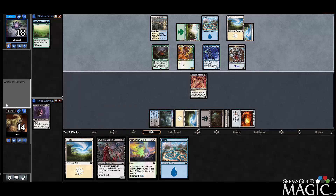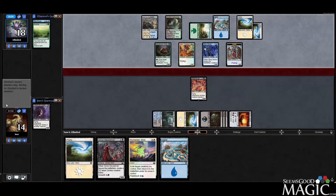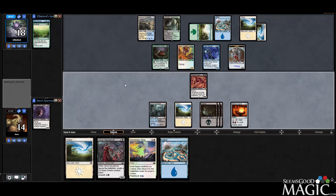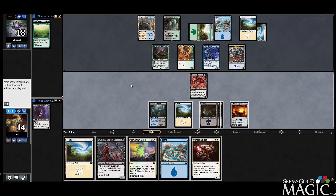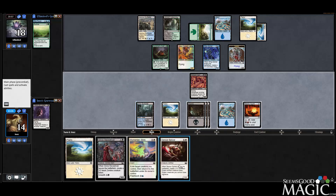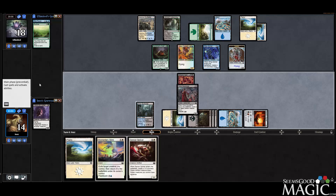Opponent plays an Explore. Sensor Splicer drawn — getting 3/3s with Vigilance is better than getting a 2/2. We have seven mana. Let's play the Sensor Splicer — oh, I should play the Plains first, whoops, that was a bit of a mistake. For that reason, I could play the Slave Driver instead; it's better use of mana. We'll play that and pass.